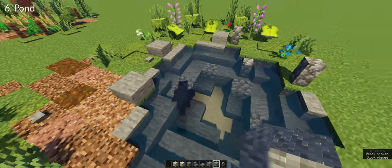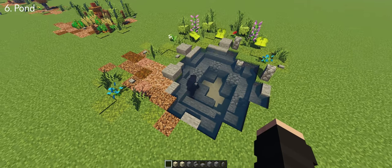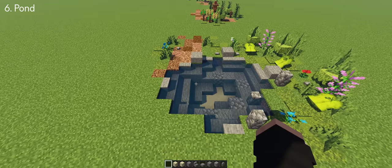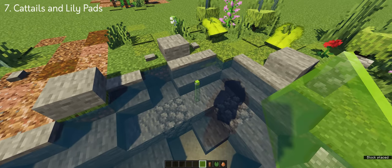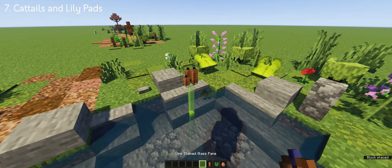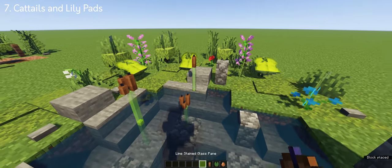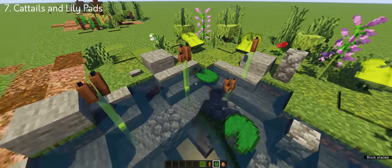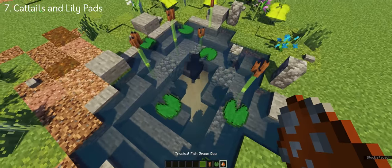After detailing the pond, it should look like this. Something that can make your pond look more natural is adding cat tails and lily pads everywhere. You want to add something to the pond as this makes it look unique and more realistic — the more details, the better results. You can add corals to yours and don't forget to add some fish to give it some life.